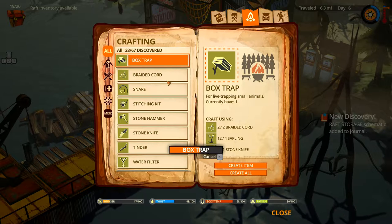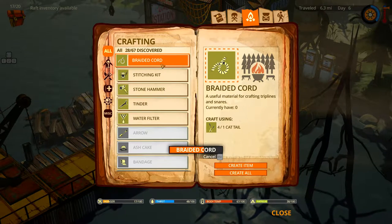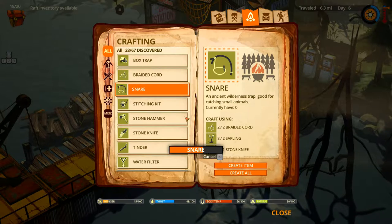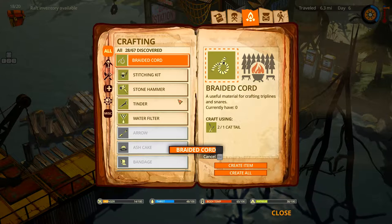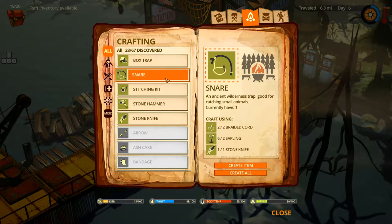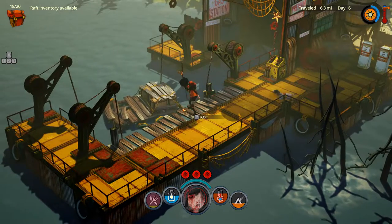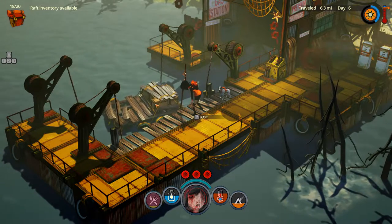Now that I learned from all my mistakes, I could build a snare for the rabbits and build another one since cattails are pretty much everywhere and I've just been not noticing — instead of eating them. But you can eat them too, just to last a little bit longer. Now what we're gonna do is upgrade our little rat here.